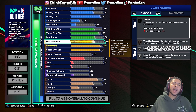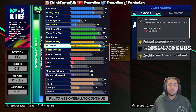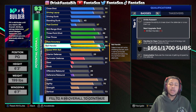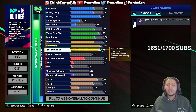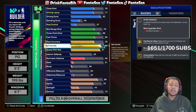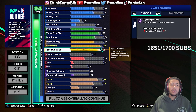Moving into our playmaking category, I have pass accuracy at 78, ball handle at 92, and speed with ball at 91. If you're asking why ball handle is at 92 — you could go 90 and still get handles for days on gold — but I personally think that if you're going to be dribbling as much as I dribble, you want your unpluckable to at least be on gold. You don't want to be using your plus one on unpluckable when you could get things like hall of fame limitless.